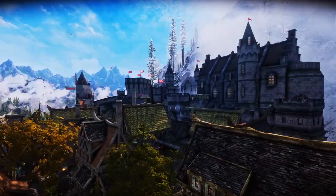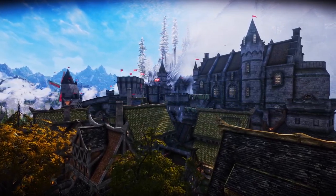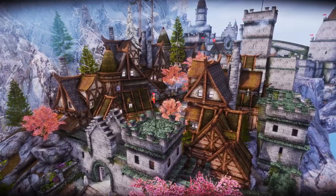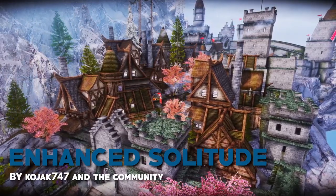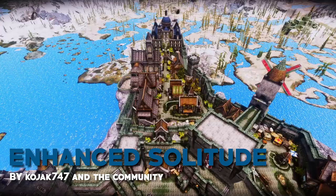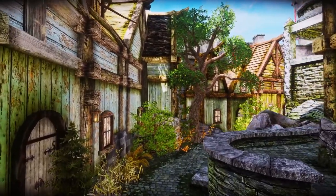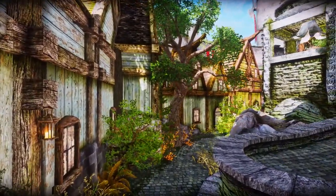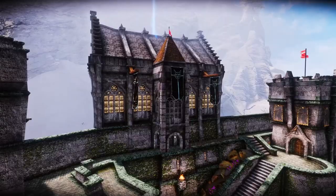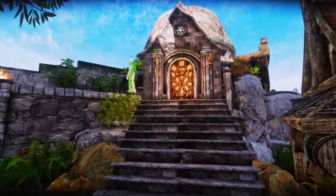Next up we got the main attraction — a combination of the biggest Solitude mods from the old days of Legendary Edition in one main packet ported to the Special Edition. I'm talking about none other than Enhanced Solitude. This is the biggest mod of today's list and it adds a whole new district to the city as well as new buildings into the existing one. Some of the new additions include a Thalmor headquarters, a treasury building, the whole new magical College of Whispers, and a public bathhouse.